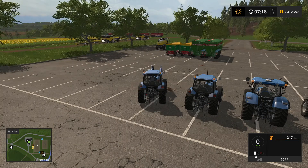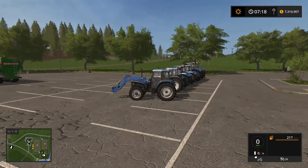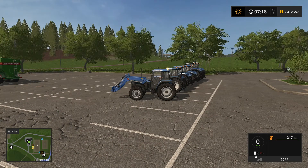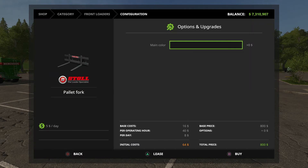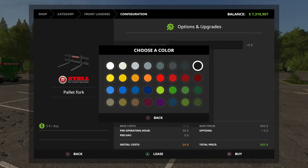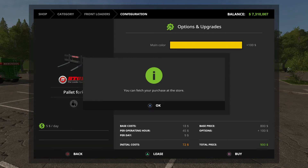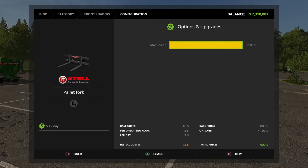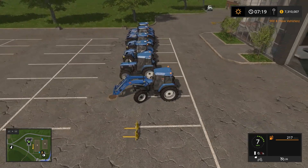For the small tractors we probably need to put them on sheep duty, so I need pallet forks and a weight. We can have different colors - let's go New Holland yellow. Okay, need a weight too.